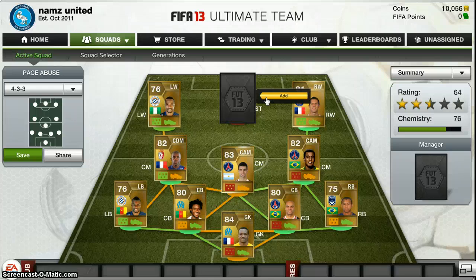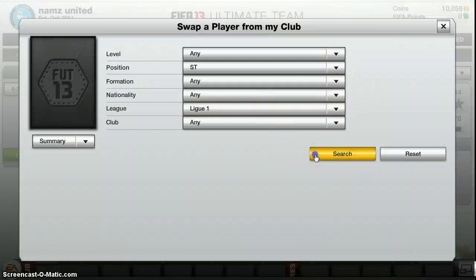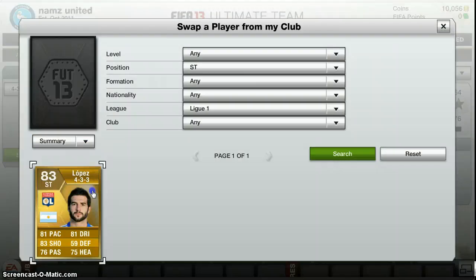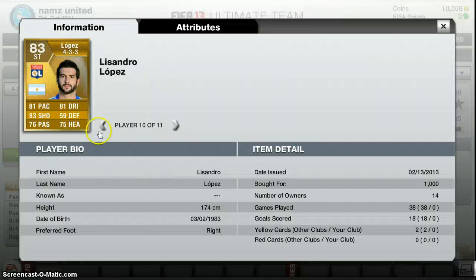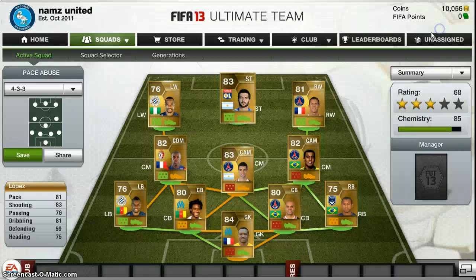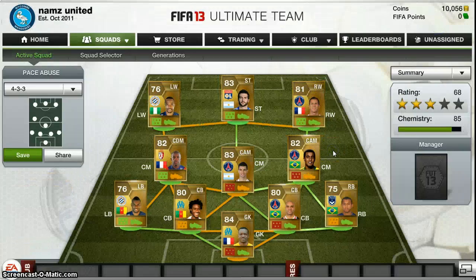For a striker we could have got Aubameyang who has 93 pace, but instead of getting just the pace I thought why not go for something more all-rounded. So I went with Lopez, and he just tops off the whole team. He's got 81 pace, 81 dribbling, 83 shot, 75 heading, and 76 passing — you can obviously see why he's 83 overall. And he only costs 1,000 coins, so he's a fantastic player.